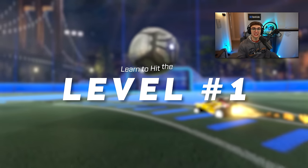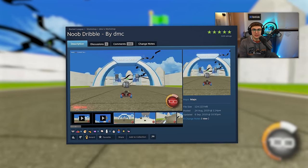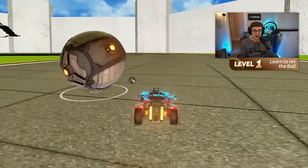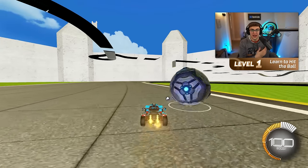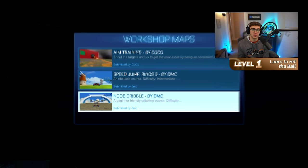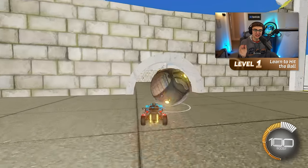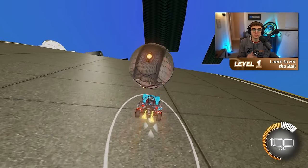We'll start with level one, which is a workshop map called Noob Dribble by DMC. The first thing you have to do if you want to learn how to dribble is learn how to actually hit the ball. Yet so many dribble tutorials will just jump straight into trying to carry it on their car without any previous training — and when you do that, you'll probably fail. So instead, start with this map called Noob Dribble, which is basically a mini golf map where you can practice hitting the ball into specific targets. It's the best place to start if you've never dribbled before.